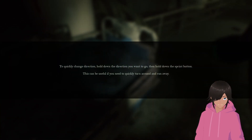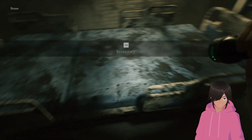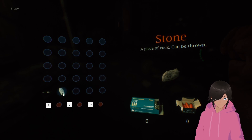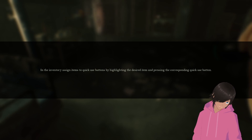You can change directions — hold down the direction you want to go, then hold down the sprint button. Be helpful if you need to quickly turn around and run away. I don't run away. Is this a rock? It's a rock — it can be thrown. In the inventory, assign items to quick buttons by highlighting them.